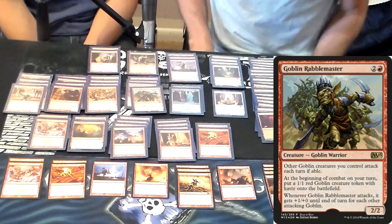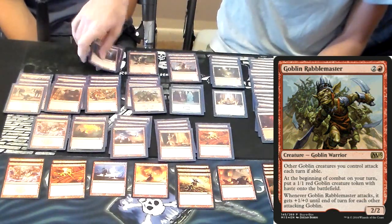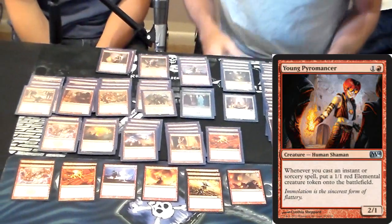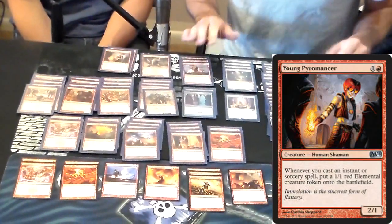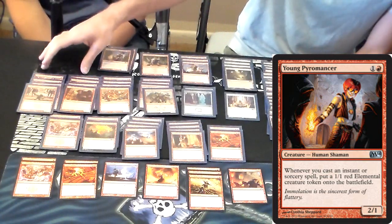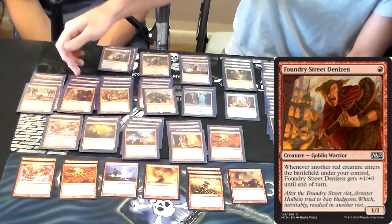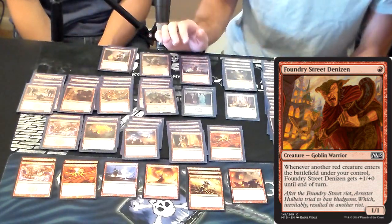So I went with a straight Goblin-based deck. The only thing that's not a Goblin — I used Young Pyromancer, two of. It's pretty solid. Gives me interactions with Purphoros here. I'll start with my one-drops: I got Foundry Denizen and the Legion Loyalist. Foundry Denizen is phenomenal.